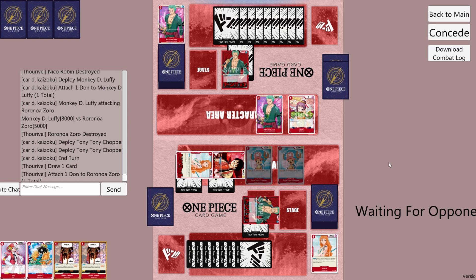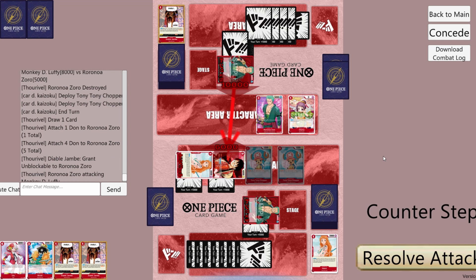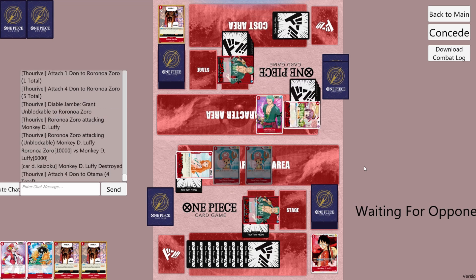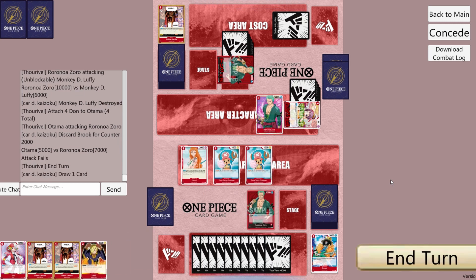They attach Dawn to Leader, then 4 more Dawn to Leader, bringing him to 5k. They play Diable Jomp to give their Leader unblockable and attack our Luffy for 10k. They attach 4 Dawn to Otama and attack our Leader for 5k. We'll counter for 2k. And with that we don't have to worry about a Luffy coming down or anything.